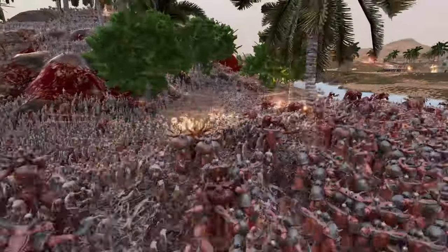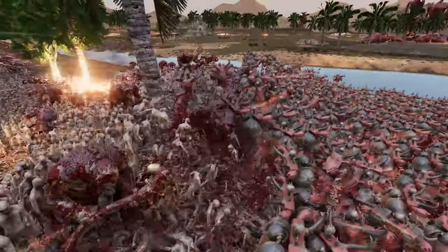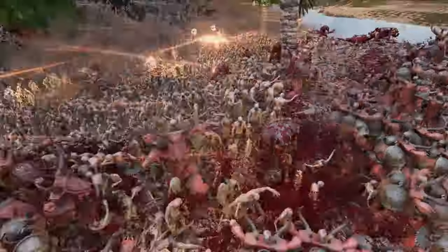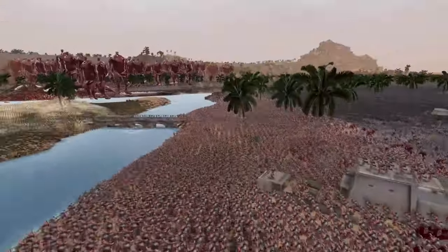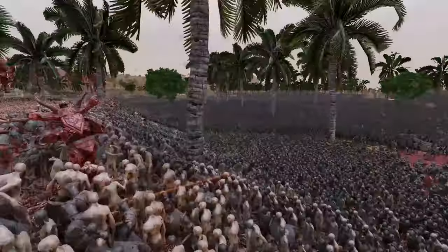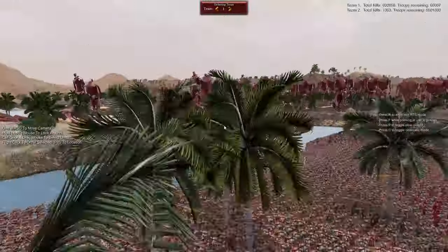We should have trolls coming down this way and some runner zombies over here too. Those Space Marines are providing cover fire for the Chaos Marines up here, but there are trolls getting in there and flipping over some Chaos Marines. This side of the Chaos Marines is taking a lot more damage than over here where they just have to fight regular old zombies. We can't forget the Uruk-hai that are over here too.